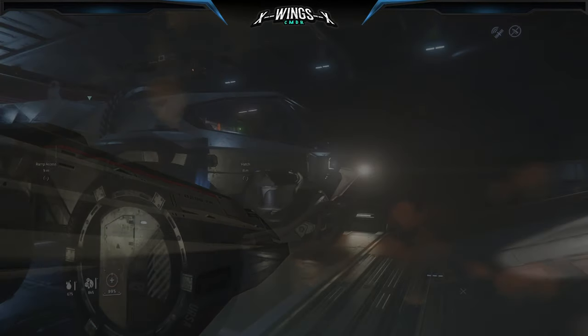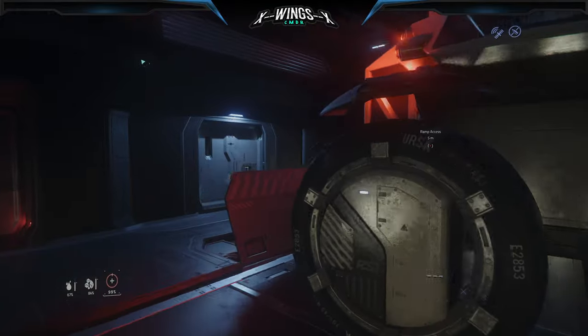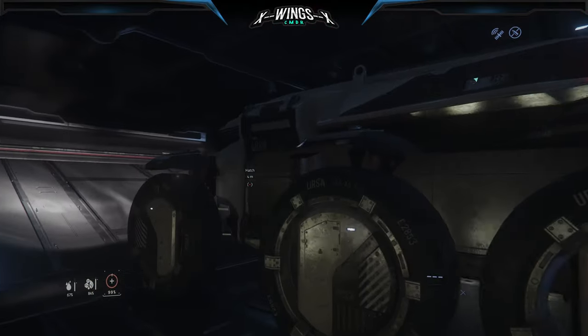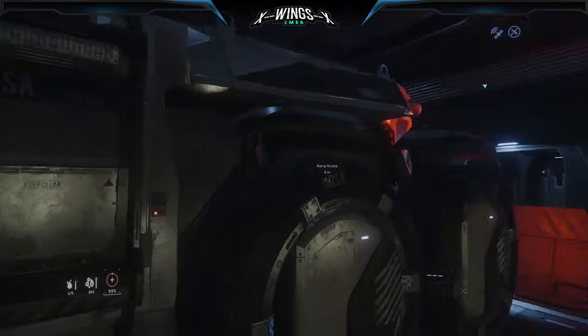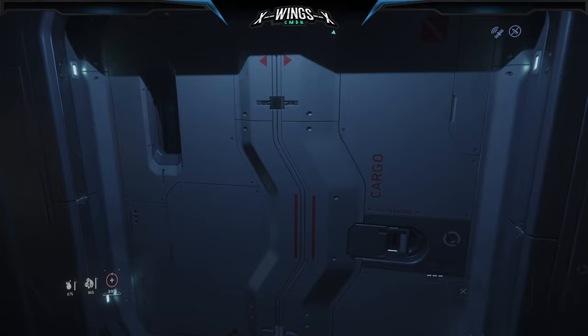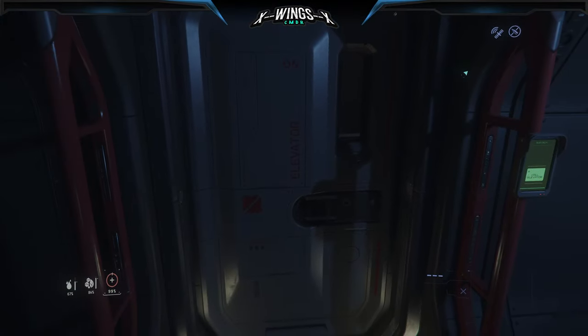Inside, you have the garage at the front with a big front door that opens. The Ursa fits very nicely into it. There are three levels — the first level is right here.